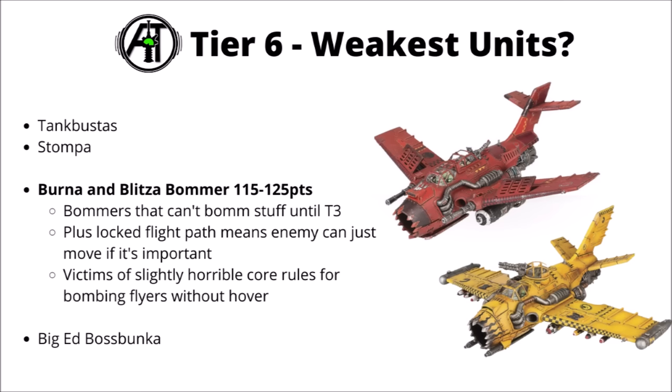The Burner and Blitzer bombers are very sad for their profiles. At 115 or 125 points, these are basically victims of Games Workshop's aircraft changes — their bomb rules just don't really work right now. They have to start off the board without the hover keyword, meaning they can't bomb anything until at least turn 3. On turn 3, they've got a locked flight path, so the opponent knows exactly where they're going. Definitely not worth the points. If you're going flyers, it's probably worth getting one of the others with direct damage output.